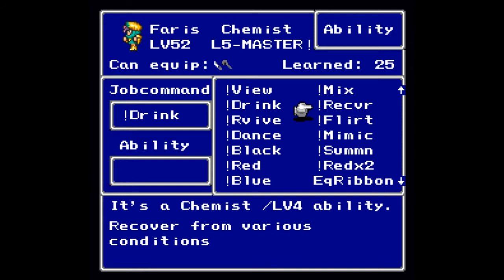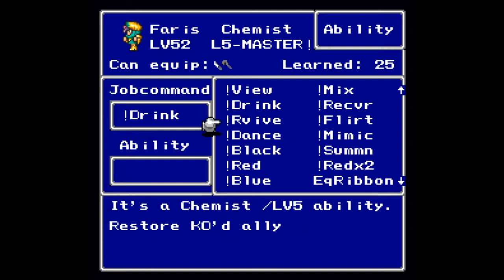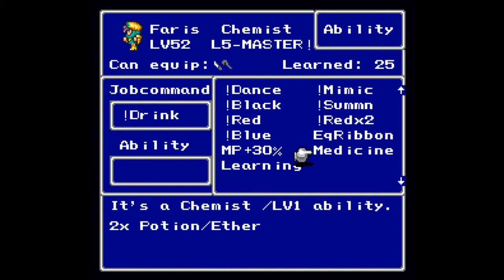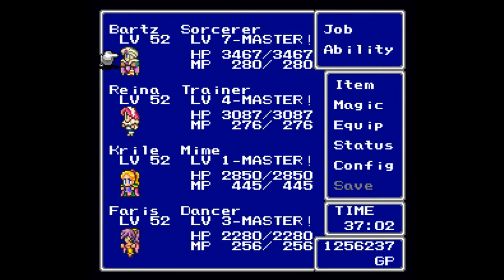At level five you will learn Revive, which lets you cast Raise on a fallen party member without any MP consumption. Should you master Chemist, you will get Medicine carried forward to your base job class, so that when you use a potion or an ether in battle it will heal for double the effect — as you might have seen in the final battle. And that's the Chemist.